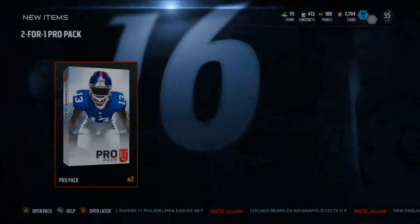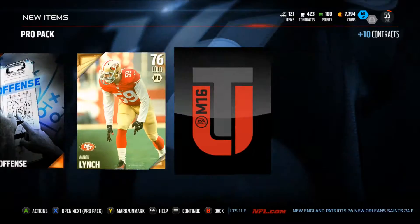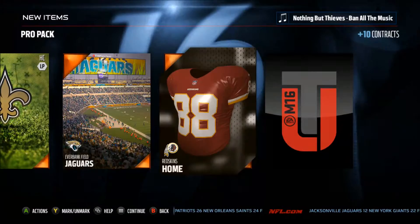Over here we're going to get the two-for-one pro pack. Pro packs aren't too great — you're not going to get too many great cards out of pro packs, but some people get great pulls. We end up getting a 76 overall linebacker, not too good. We end up getting one way better, so he doesn't even make the team. But it's a pro pack, it'll go to sets and help knock out the captain sets, which is really important.